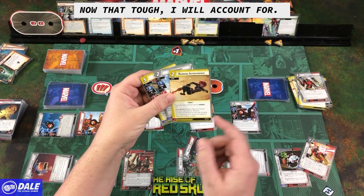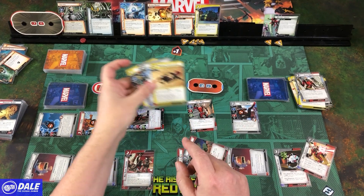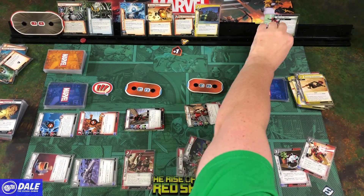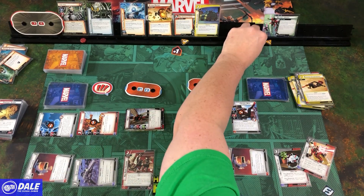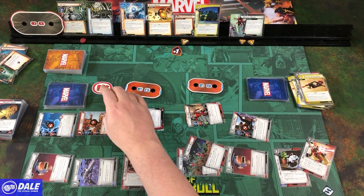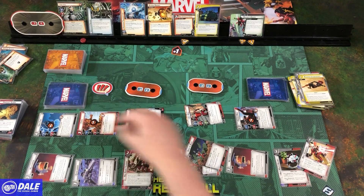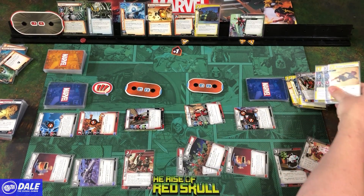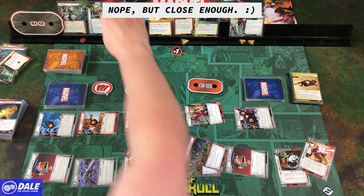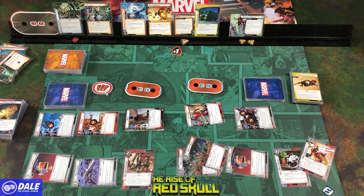Running Interference — move 2 threat from a scheme, remove X additional from the main scheme to a maximum of 3, where X equals the villain's stage number. So moving 5 threats. Thwarting for 2. Realizing the tough tracking issue — knowing she attacked for all that damage it would have been tough, so Spider-Man should have attacked to remove toughness first, then done Giant Stomp. That fixes it — annoying thing to keep track of. Hopefully that's right.